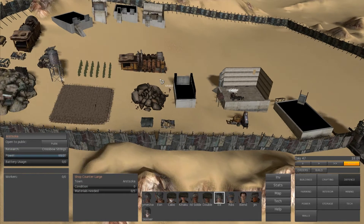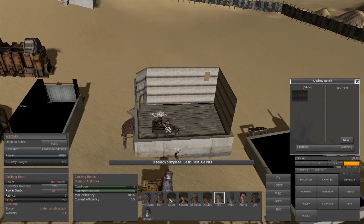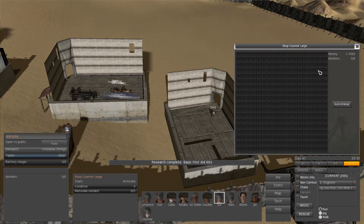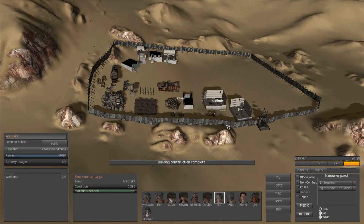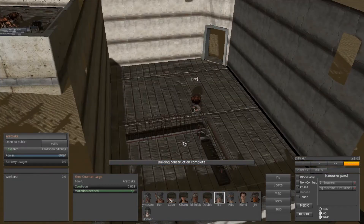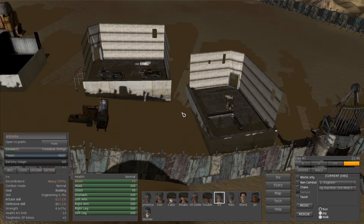We are back in Kenshi and currently continuing our construction of our base. We've got quite a bit to build still. We've got a lot of the stuff we want to build laid down, we just haven't finished building it all. As you can see, we have that saloon on the left where a majority of our people are - that's where we're going to put fabric, leather, and armor crafting benches. And on the right, right by the gate, that's where I'm going to put the store, hopefully where all the traders will be able to come in.